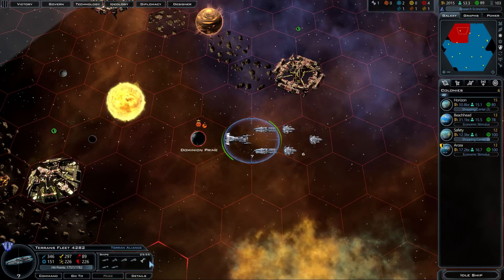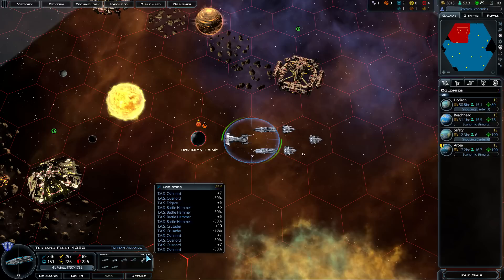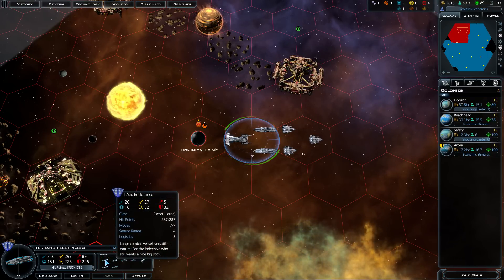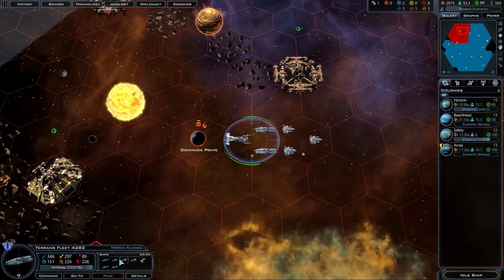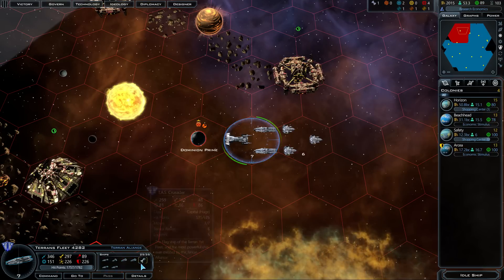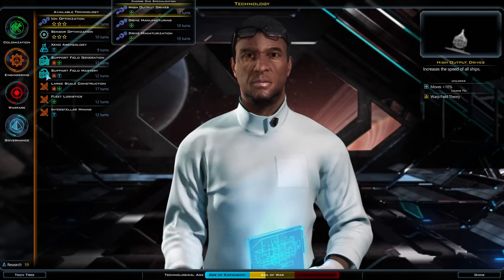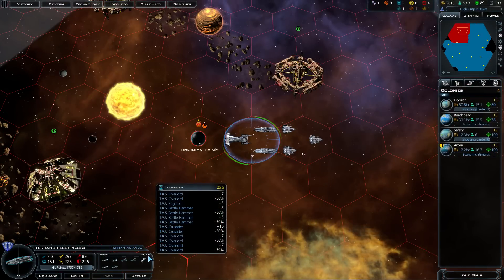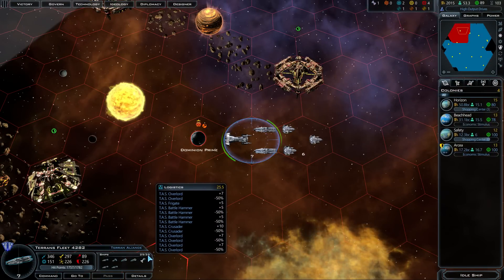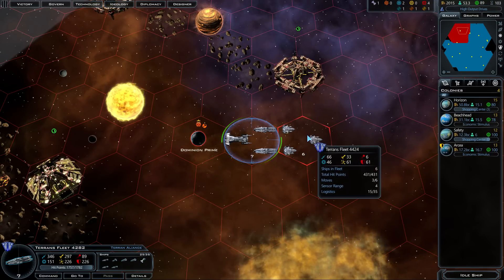As you can see, my logistics are 25 out of 35. Logistics is basically a cost that every ship pays — if you hover over, you can see this ship costs three logistics, this one costs five, this one costs two, and you add them all together to get 25. You can increase your logistics through technologies — for example, fleet logistics gives logistics plus ten, meaning instead of a cap of 35 I'd have a cap of 45. So if I want these fleets to merge, I'll either need more logistics or I need to break one fleet up.